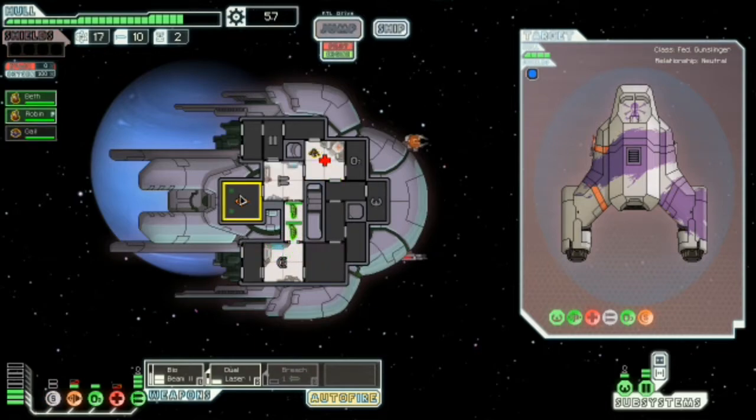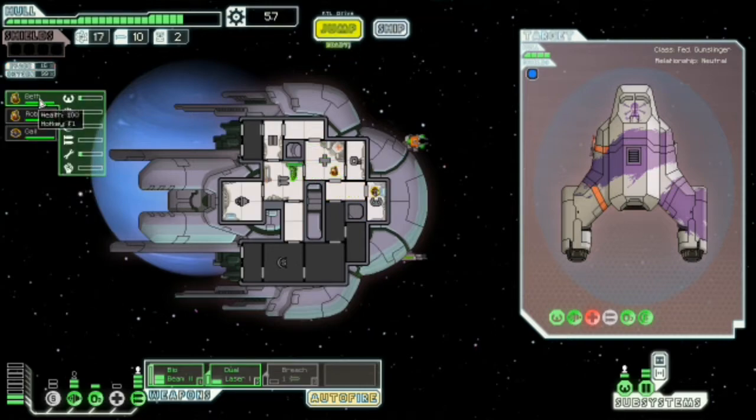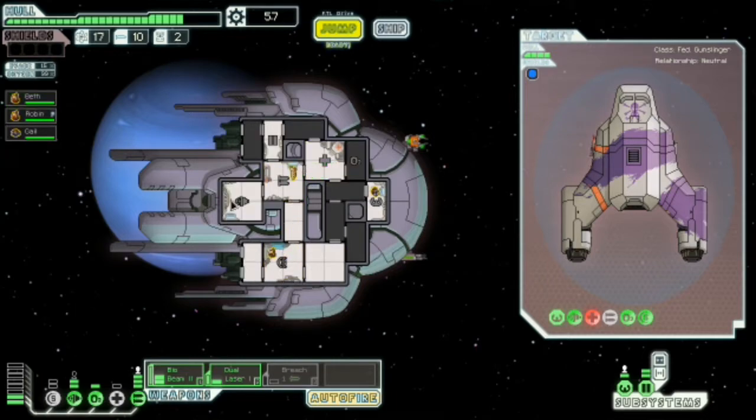Honestly it's really not. When you've got two crew members and they're slugs, slugs are only marginally better than Hummins to start with. You know, I wouldn't have minded something else — anything else honestly. Like you really can't get worse than a Hummin. But we're going to put the Hummin in there. Beth, you were the pilot, so you can go on engines. Give us a little bit more dodge chance, because we're going to need that.